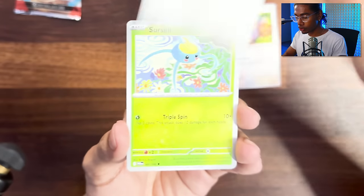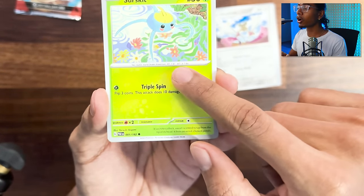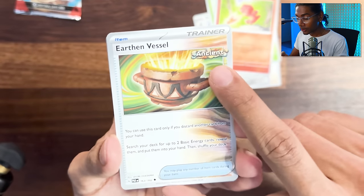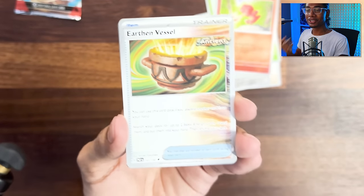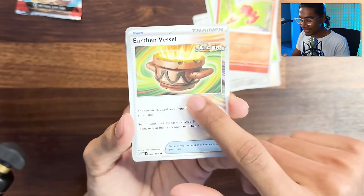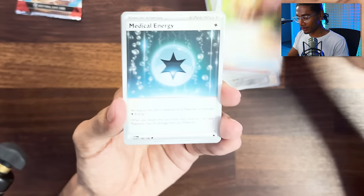We got Whismur, Doublade, Zubat - it freaking can float on the pond. Magby. Look - wait, what the frick is this? This is like what's on Chi-Yu kind of. Looks like it. That's the crop right there - we'll talk about it more. Medical Energy, Steenee, Joltik, Deoxys.